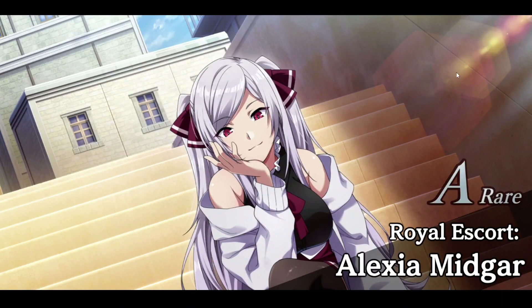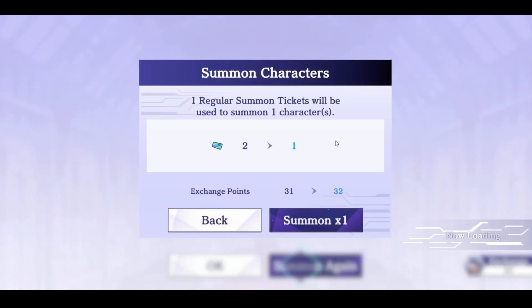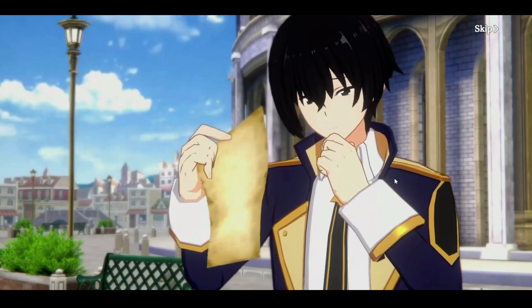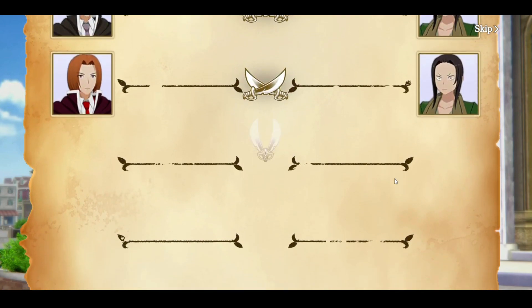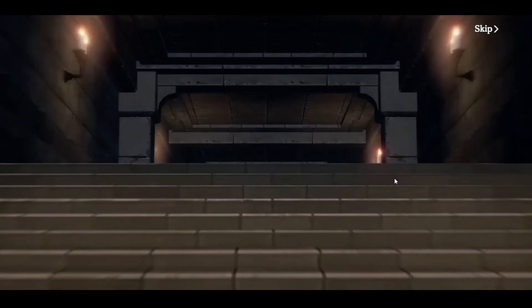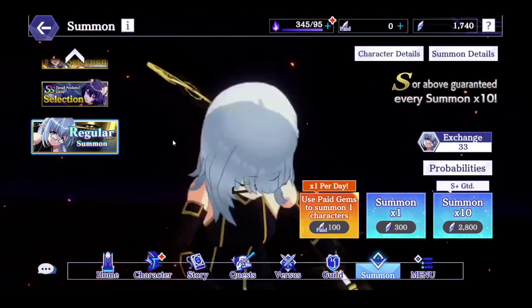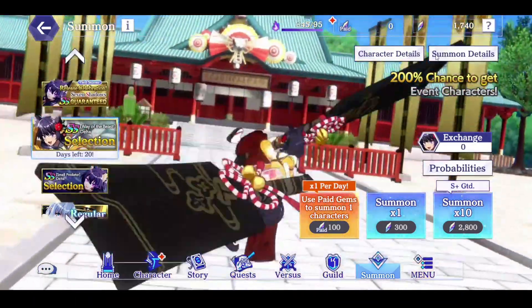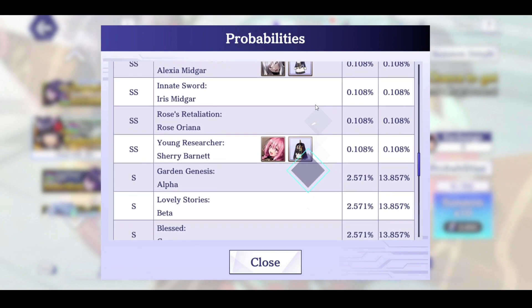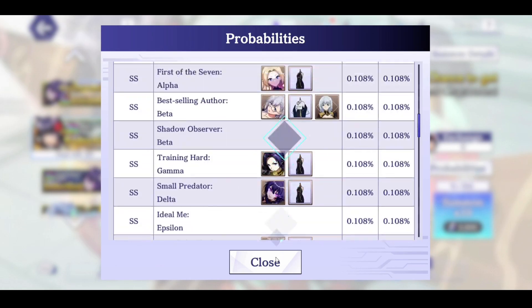They really need to fix the pity and give us more free gems — players are getting frustrated and I doubt the developers will listen. Let me do one more single summon and then end the video. Delta will have to wait; I'll see what Alpha brings. The exclusive SS Alpha banner dropping soon is honestly a must-pull since exclusive characters don't come around often. I checked and there are no other exclusive characters on that banner, so yeah, they're must-haves when available.